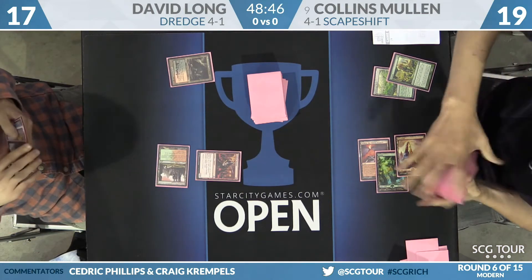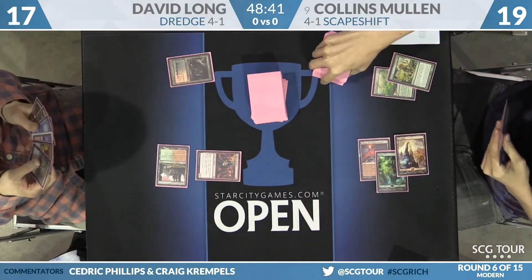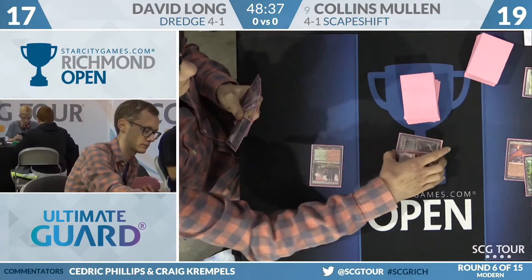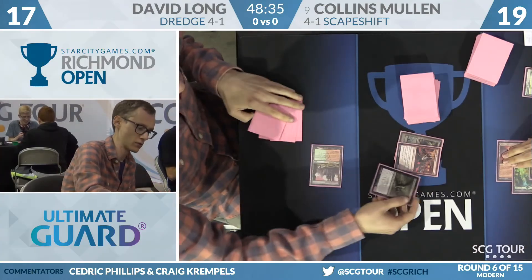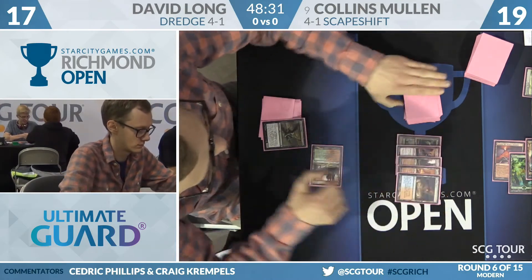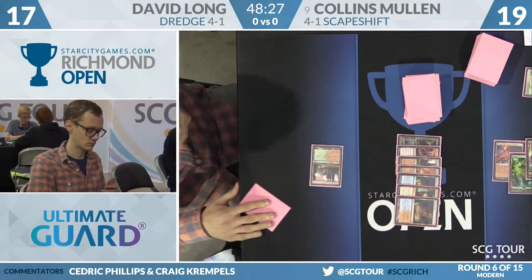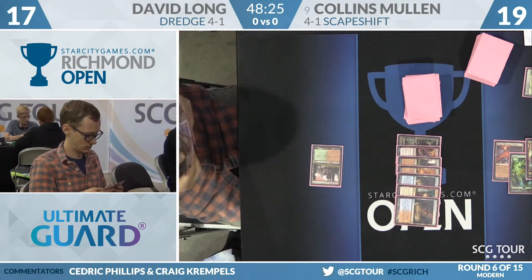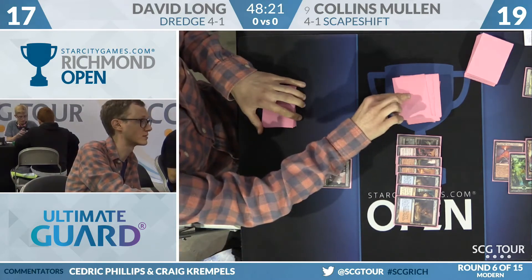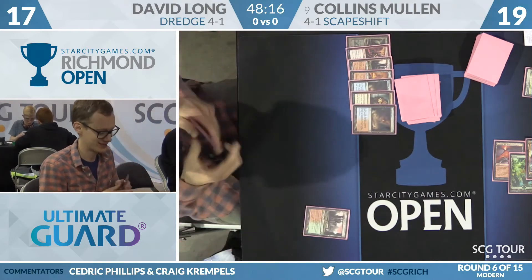Let's see if David can get this Dredge engine online right away. He will sacrifice his Insolent Neonate end of turn, discarding a Stinkweed Imp, then going to Dredge the Stinkweed Imp — Dredge five. Not a great Dredge here for David: no Dredgers, no Prize Amalgam, no Narcomoeba — none of it.